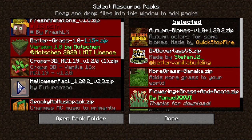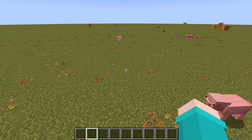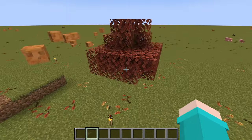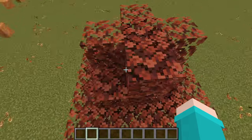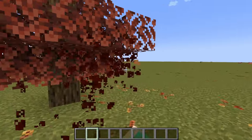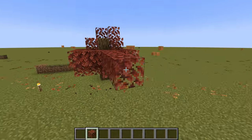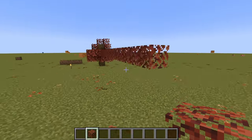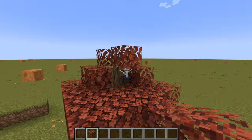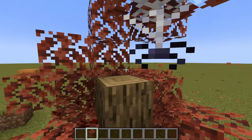Next thing: the Halloween Pack, which is what I used in one of my videos. This also changes how trees look. In these trees there's sometimes a chance of a small spider hanging from them - right there, there's a spider. Same with logs.